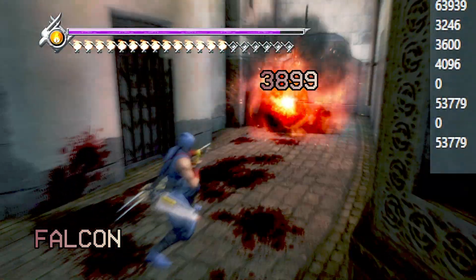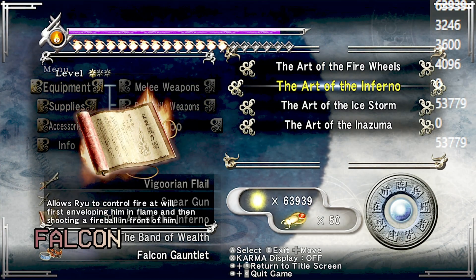All right, so now we're at 5,767, and then it takes them down to 5,379. That's 3,899 damage with the Falcon Gauntlet equipped — up from the baseline of 3,000.